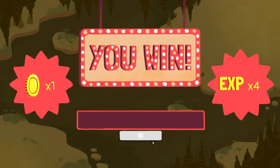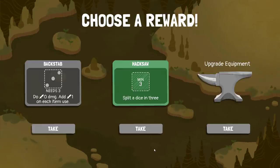I'm feeling like I'm getting there, you know? Backstab now — adds plus one on each item usage. Let's think about this. I roll in a normal turn, I believe, four dice.